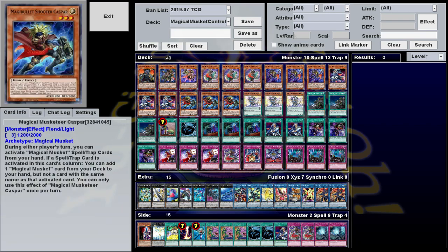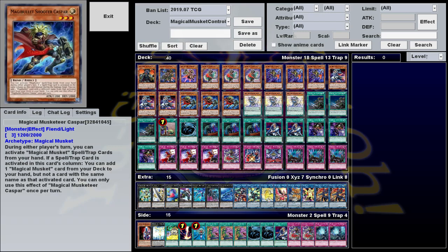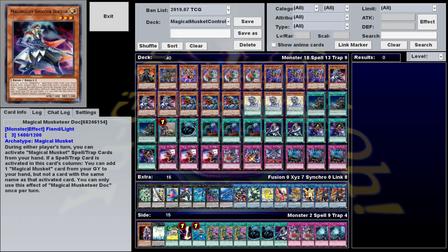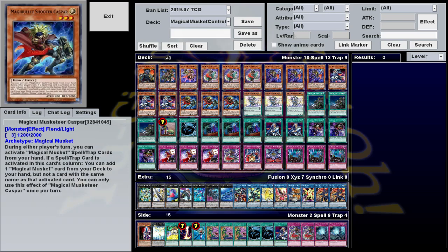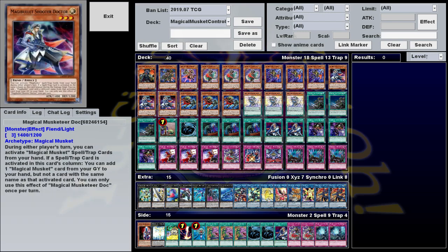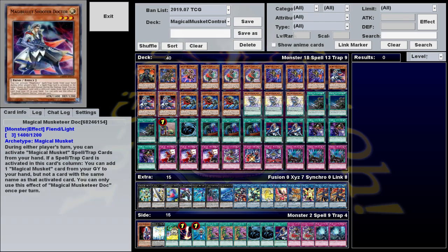If you didn't realize it, Casper plus Doc with a bullet in hand is like a one-way trip to Advantage City. You activate a spell under Casper, getting rid of an opponent's resource while searching another bullet. Then you activate that new bullet under Doc to not only remove another thing, but get that first one you used back to your hand so you can use it again next turn. And if you happen to have Zacchaeol on top of that, you get to draw at least two during the end phase. I feel bad playing this deck sometimes — it can just be brutal when you've got them stuck in this loop and there's nothing they can do.